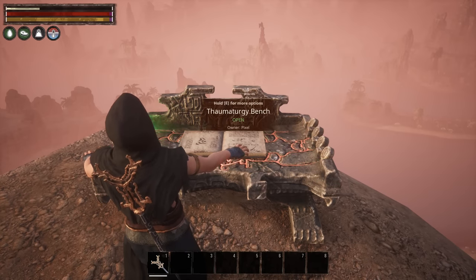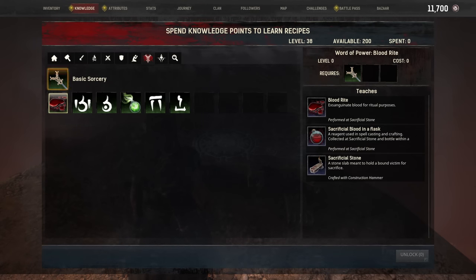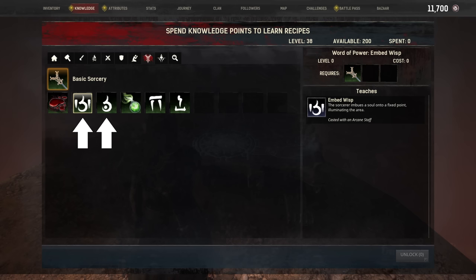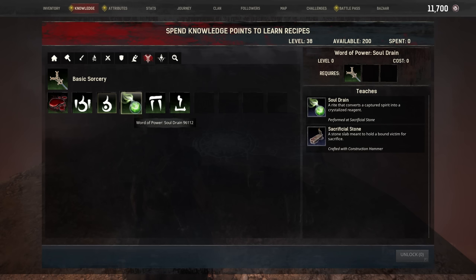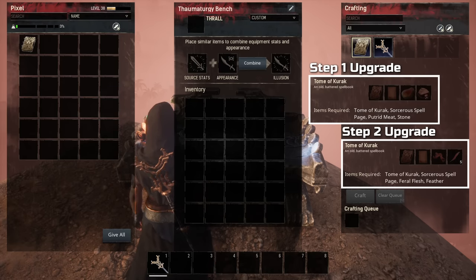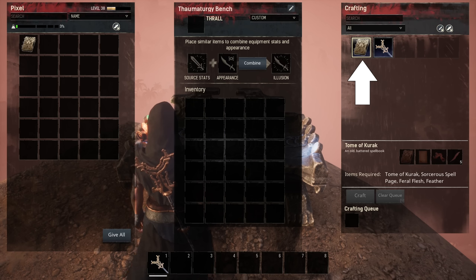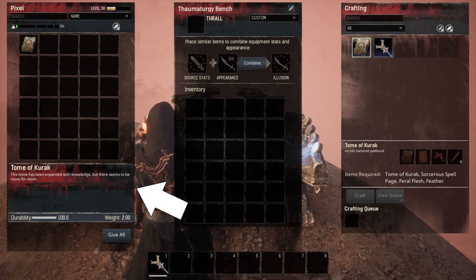You can see the look of your bench changes and indicates the progress of your Tome. We have learned a new word of power: Blood Rite. This comes along with a recipe for a new reagent and a Sacrificial Stone. We have also learned two new spells for Wisps, which can either illuminate your path or an area, as well as Soul Drain, another ritual for the new Sacrificial Stone. More spells can be unlocked one by one by upgrading your Tome of Kurak further. The Thaumaturgy Bench will always show only one Tome recipe, no matter how many upgrades you have already done, but the tooltip of the actual Tome will indicate that it can be further upgraded.